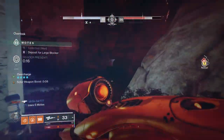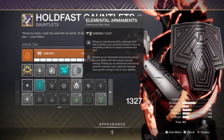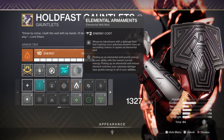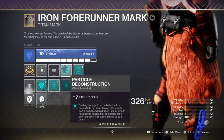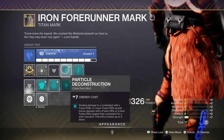Elemental Ordnance will greatly benefit the build if we spec a lot into grenades, while mods such as Elemental Armour will allow weapons like the Vex to produce wells on the fly. Adding Font of Might for increased damage and the Particle Deconstruction mod for a global debuff, the Vex is able to pretty much delete combatants from existence.